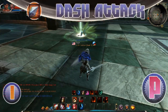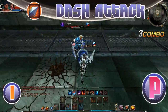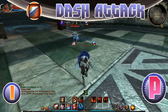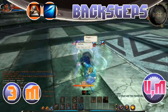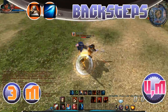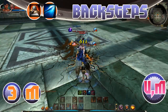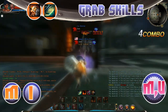Now onto command skills to get: dash attack is preference — you may not find yourself using it, so don't bother if you won't. For the backsteps: backstep thrust is not good for damage and only caps at level 10, but backstep upper does a tremendous damage boost when maxed. Get backstep thrust to the prerequisite level three and max backstep upper — guardian doesn't have too many high-damage skills, so you really need it.